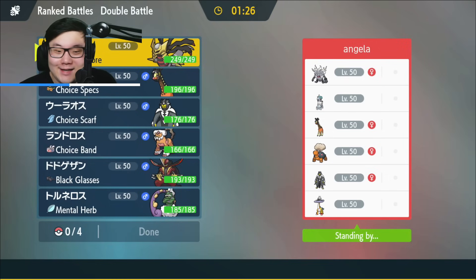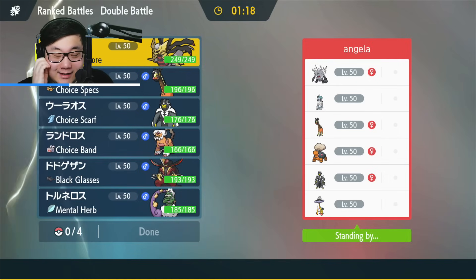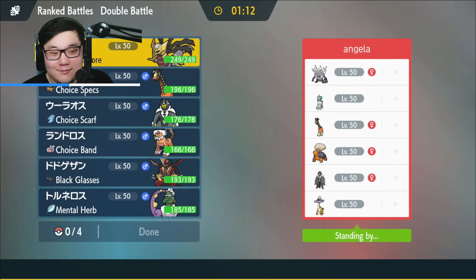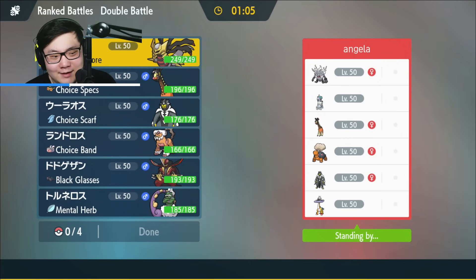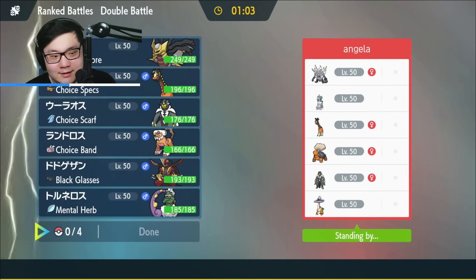Game one — opponent has Calyrex Ice Rider, Annihilape, Rigoroth, Torkoal, and Raging Bolt. I feel like there should be Final Gambit on Annihilape, but we'll see. Luckily, Final Gambit actually can't affect Giratina, which is one of the funny things here. Unfortunately for Rigoroth, it's a bit annoying because they do want my Giratina.